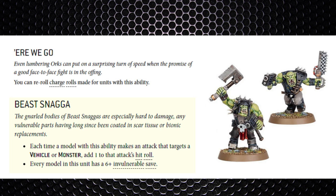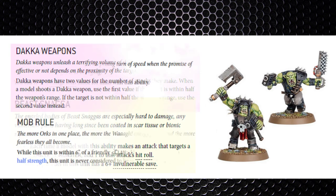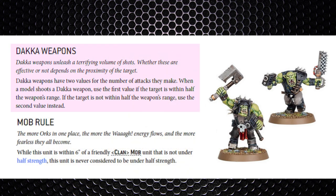We'll be talking more about Beast Snagger units later. Next is the Dakka weapons rule, which has changed significantly. Previously sixes scored more hits, but now Dakka weapons have two values for the number of attacks they make. You use the first value if the target is within half range, and the second if not — a very similar feel to Bolter Discipline, usually double shots minus one in most cases.